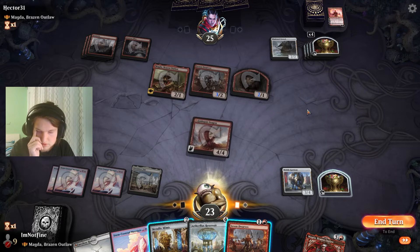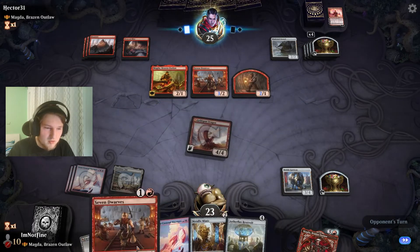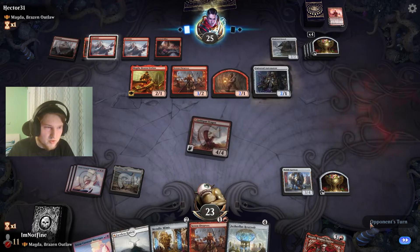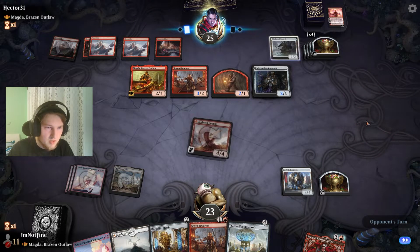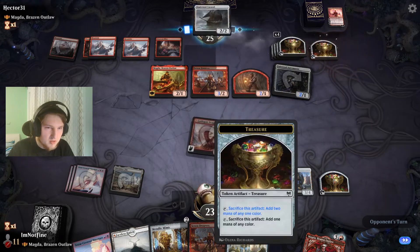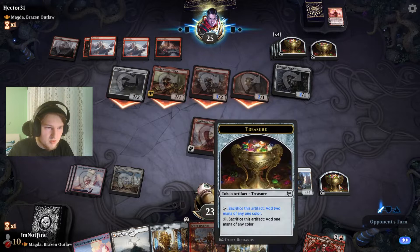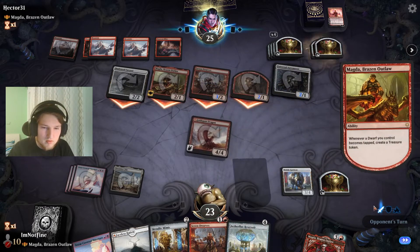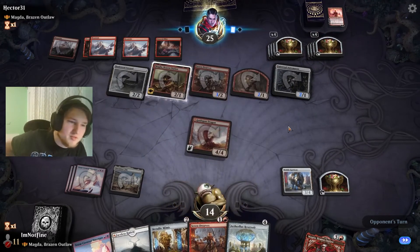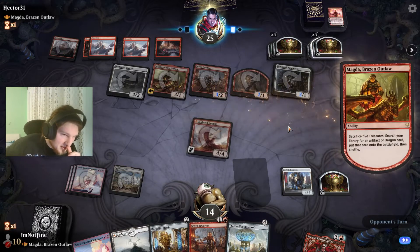They now get one activation, then one more — that's ten treasures in total. I don't think I can do anything here. Universal Automaton — wait, that was lethal. You didn't need to play that from hand, because they just go Paradox Engine. They have infinite here if they have Paradox Engine and Statue in the deck.